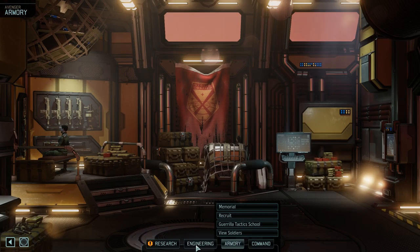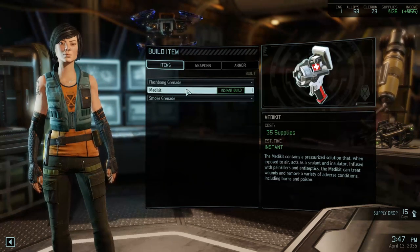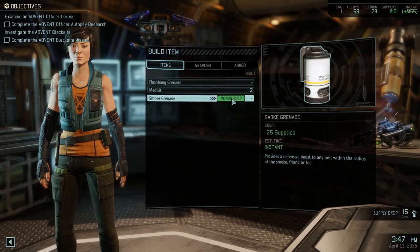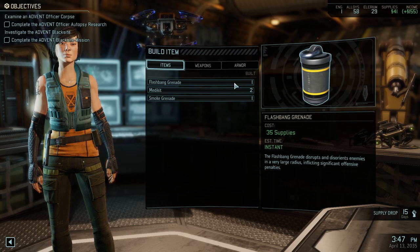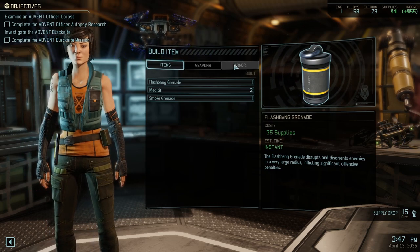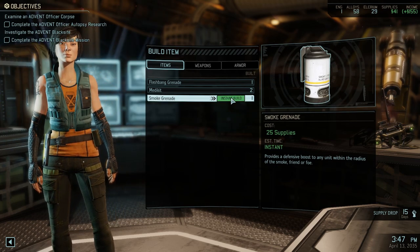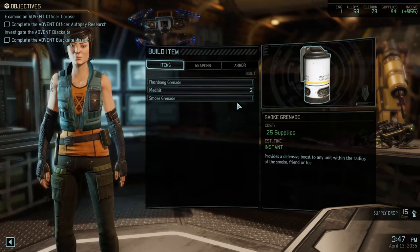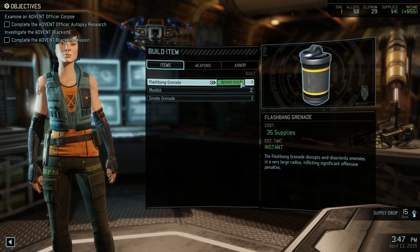Here's another rank — this class was given two promotions, so I could go with revival protocol or haywire protocol. Haywire lets you target robotic and mechanical enemies with the gremlin, attempting to hack and seize control. There's a supply limit — right now I have 136 supply. We have an income in the top right-hand corner, plus illibrium and alloys, though I'm not exactly sure what those are. I went ahead and bought only two medkits, a flashbang grenade, and a smoke grenade.